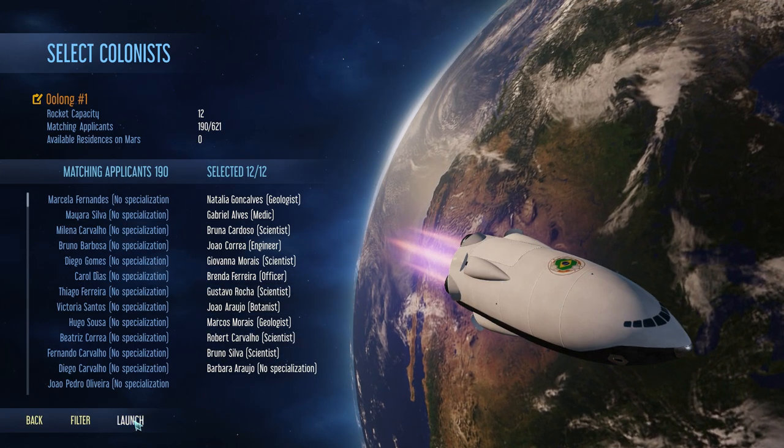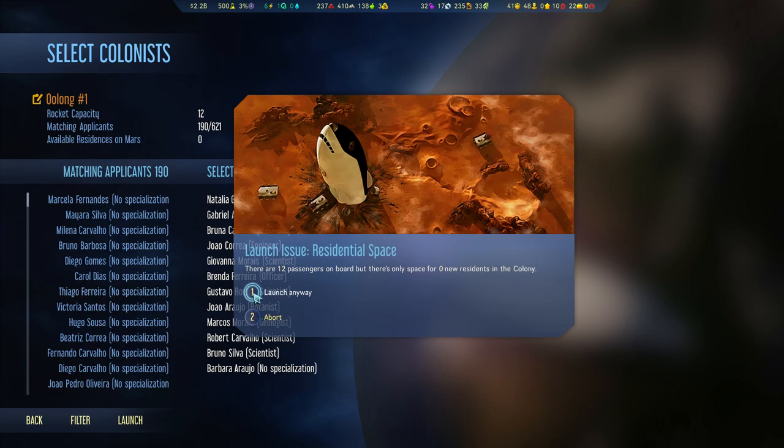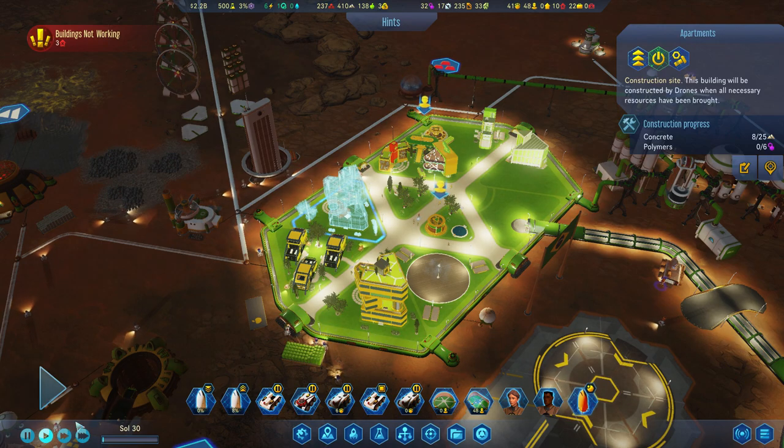There are 12 passengers on board with zero residential space — launch anyway. By the time they get here this building will be built and we'll be fine. Get on with that, please.